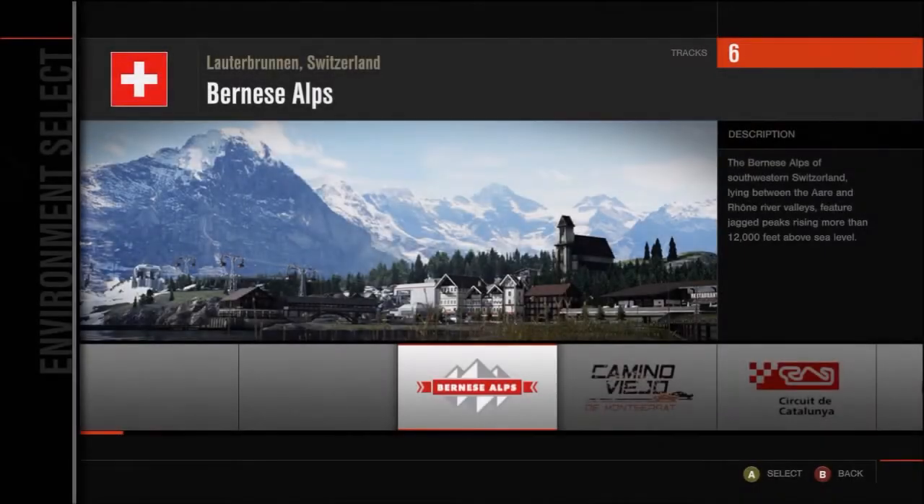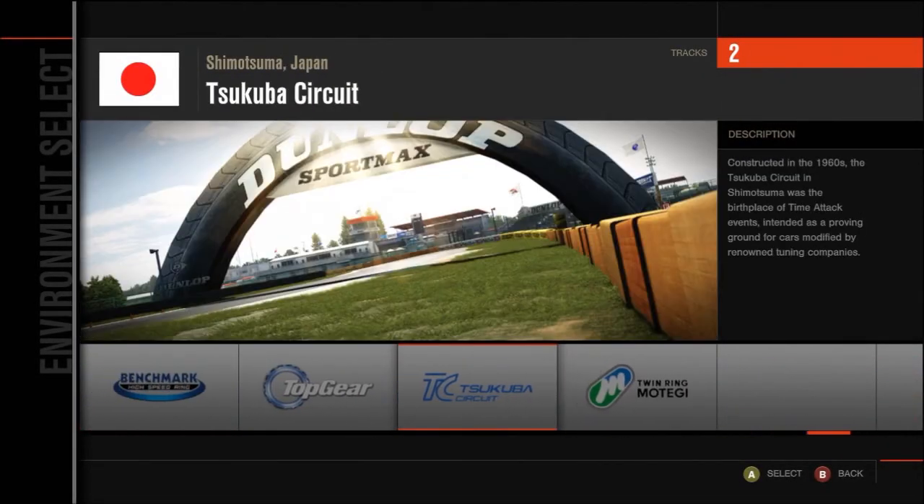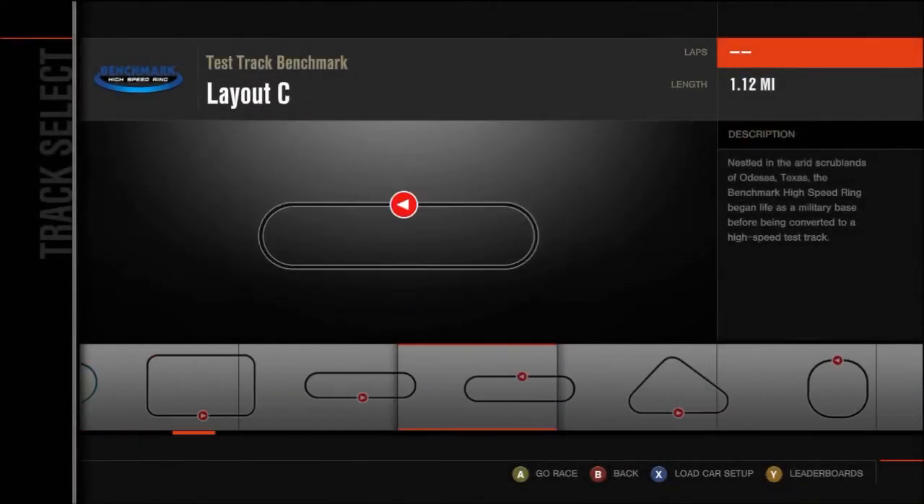You want to make sure manual and traction control is off, then you want to go to Test Track and then Layout E.